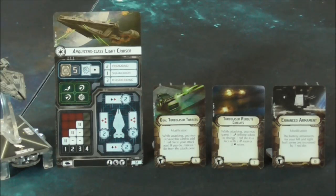Another option is TRCs. Having Captain Nita on that makes it even better. You want your evade with this ship — you want to be staying at long range. Lastly, we've got enhanced armament. I find putting enhanced armament on a light cruiser, you generally want to be running Vader as your admiral, just giving you that reroll. You flip the contain and reroll for that maximum damage potential.